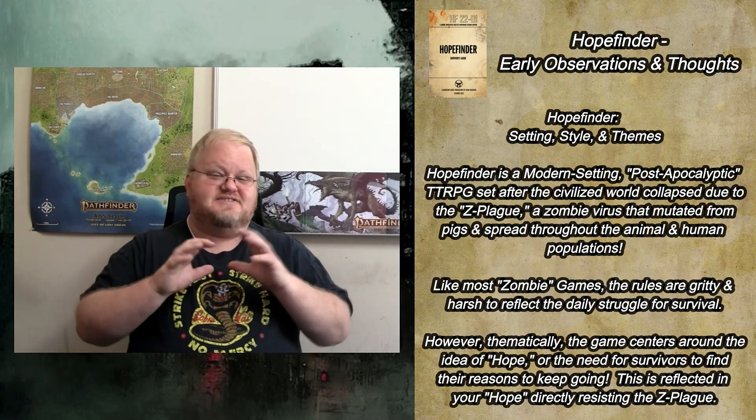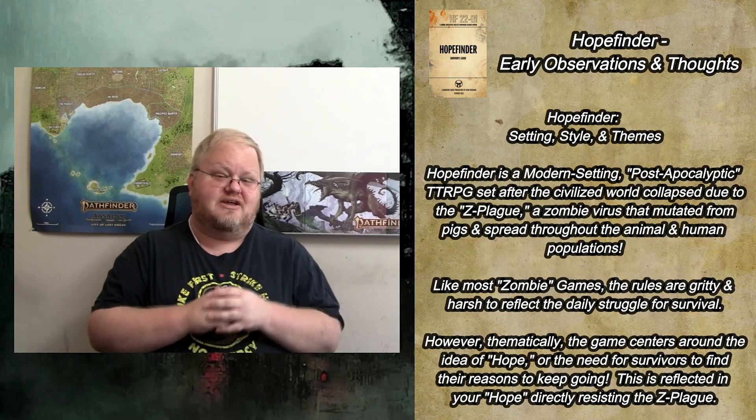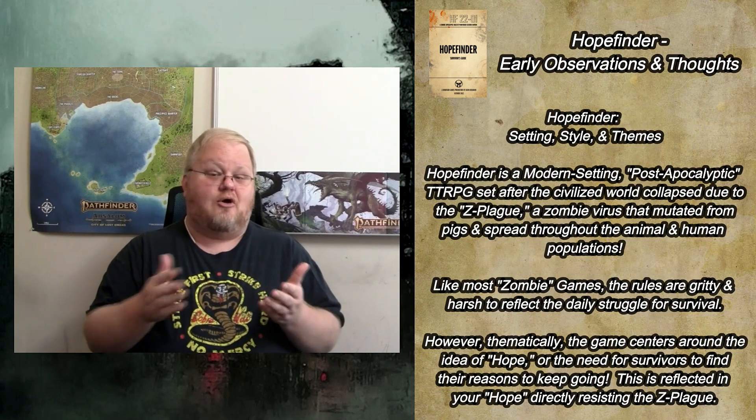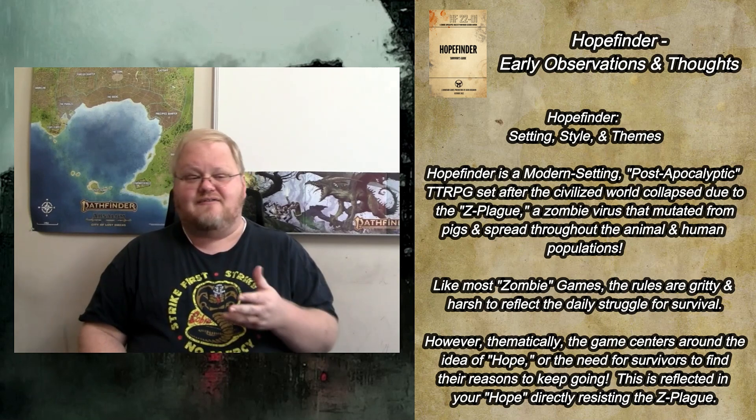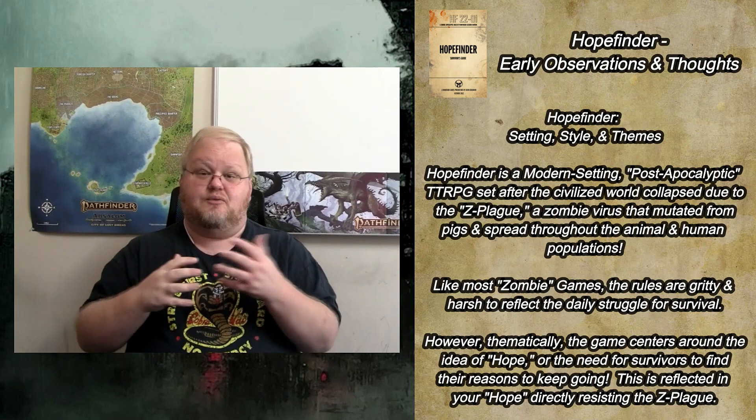The overall story of HopeFinder is set in the near future, where the Z Plague has broken out and resulted in the destruction of the vast majority of human and animal life across the face of the world. The Z Plague started out as an attempt to control wild pig populations, but that particular experiment mutated, got out of control, jumped from the pig population to other animal species and to humans, and resulted in widespread suffering and ultimately societal collapse. You are one of a handful of survivors on the globe struggling to eke out an existence in a zombie-infested world.